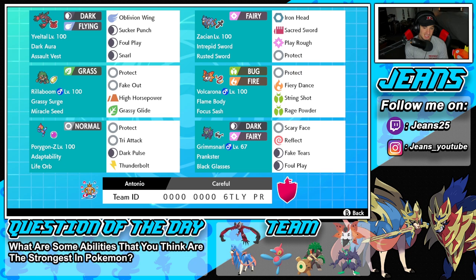Second Pokemon on the squad is Zacian. This Zacian is as standard as it gets — Intrepid Sword, Rusted Sword, Iron Head, Sacred Sword, Play Rough, and Protect. Nothing you guys haven't seen before.